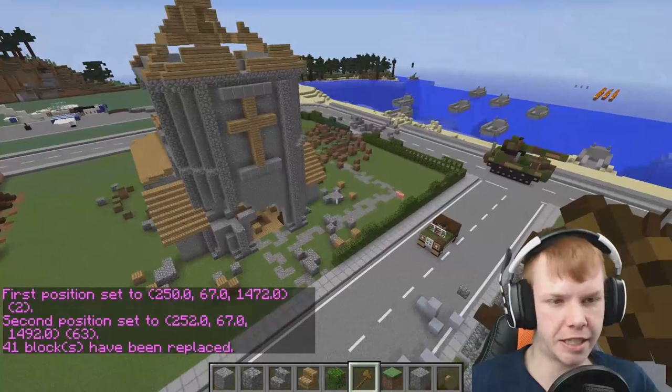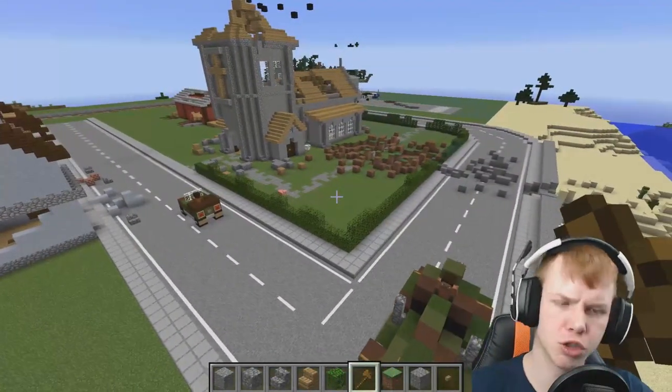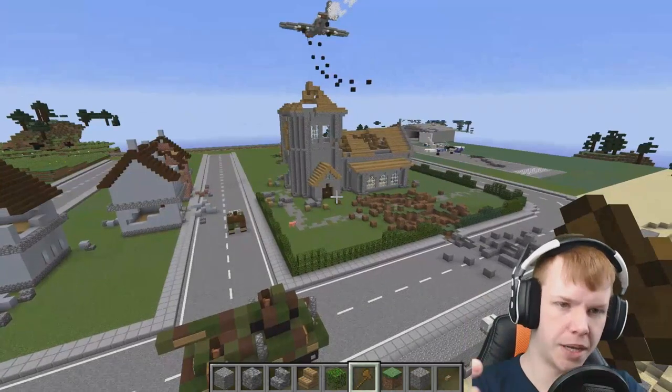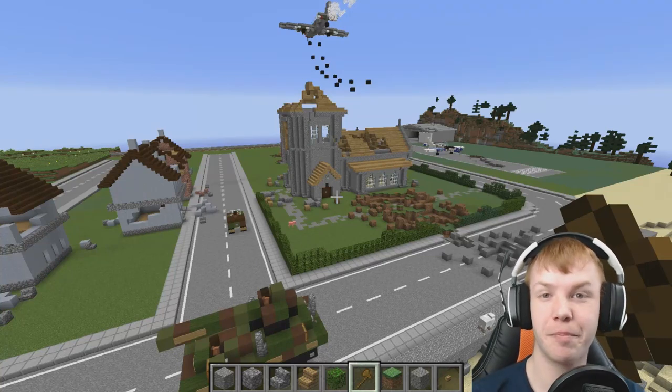That's going to do it for this episode. I think the church looks so much better than what it did at the beginning. Having this sort of area around it is nice — we might add some little tombstones and stuff like that at a later date. But it's started to really become like a little living village, hasn't it? If you guys enjoyed it, hit that like button. If you haven't already, feel free to subscribe. We shall see you in the next episode. Bye!